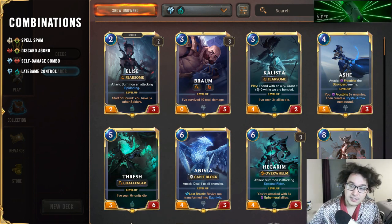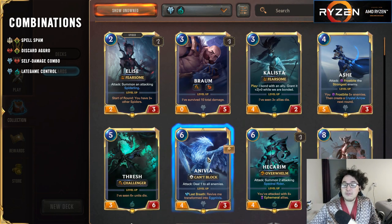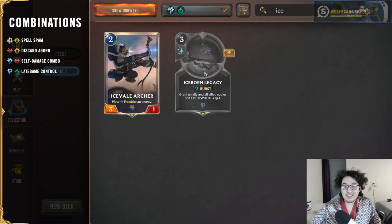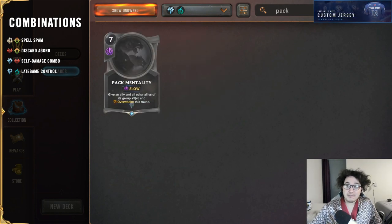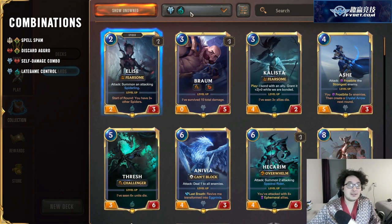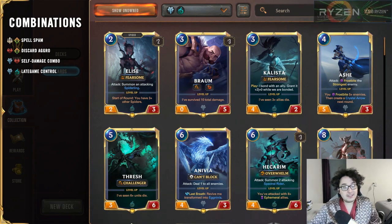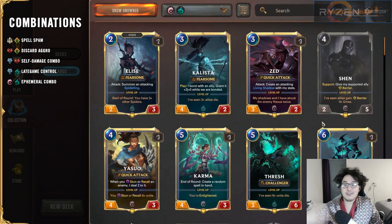This color combination can actually be used a few different ways. Some decks instead of going for a late-game control plan are more focused around Anivia and abusing that repeatedly. There's even token swarm potential — the Iceborne Legacy card can buff everything of the same name, and Pack Mentality in Freljord buffs everything of the same group. That works great with the spider swarm, creating a token-heavy aggro-zoo style deck with Elise and her spider summons.